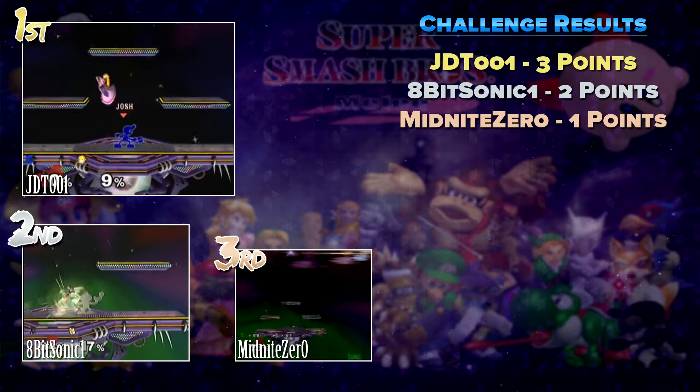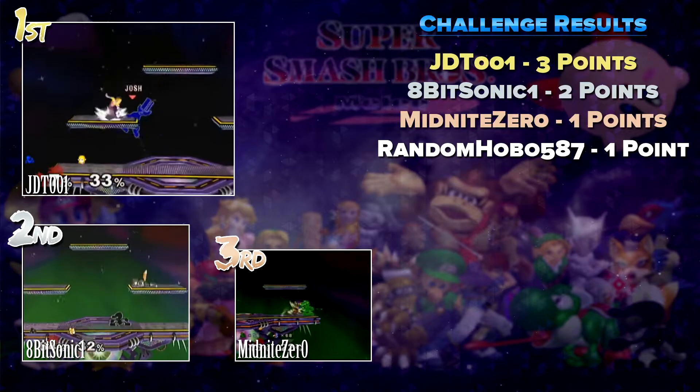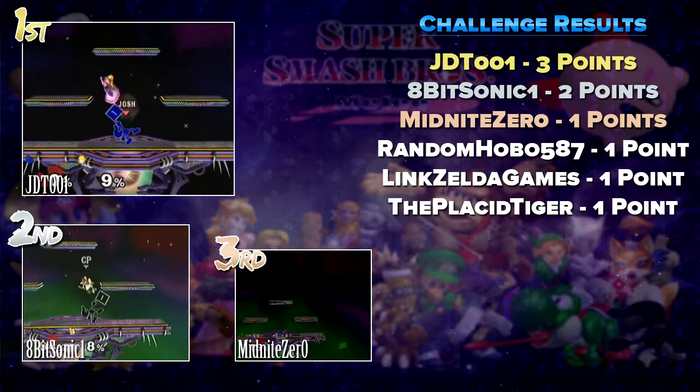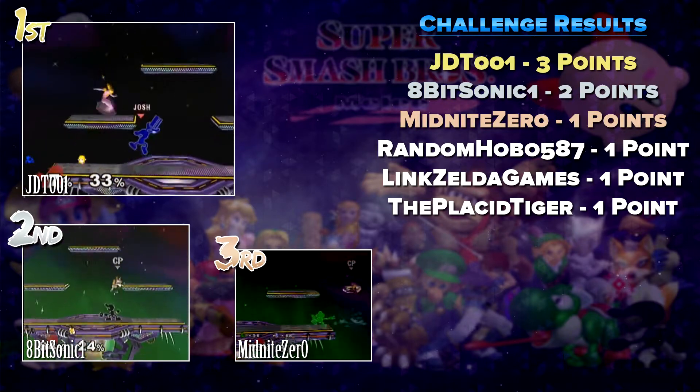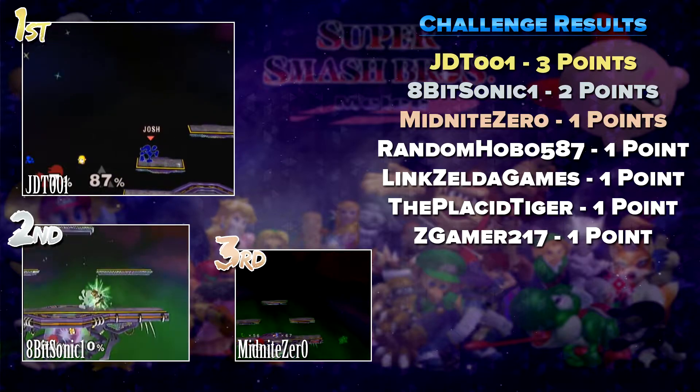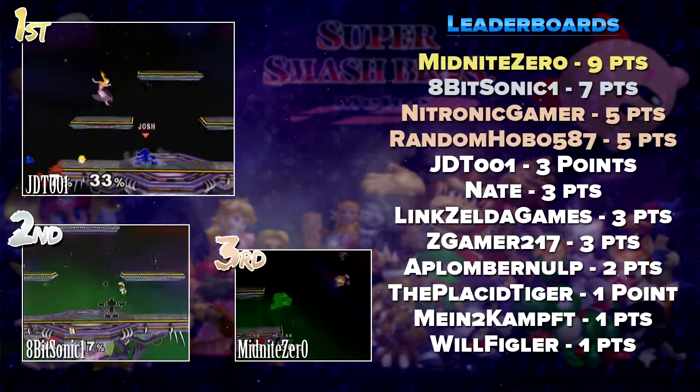Quick shout out to the remaining submissions. In fourth place we have RandomHobo587. In fourth place we have LinkZeldaGames. In sixth place we have ThePlacidTiger. And in seventh place we have SeaGamer217. All these guys had pretty basic 1-2 combos which was enough to get a submission, but wasn't enough to blast through the competition.